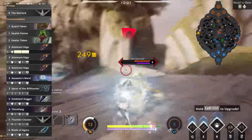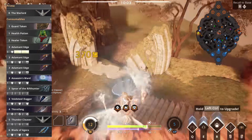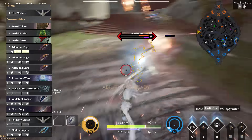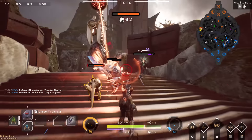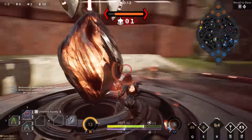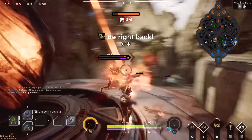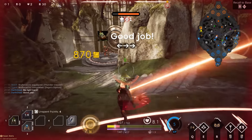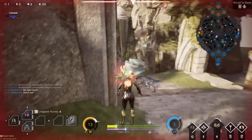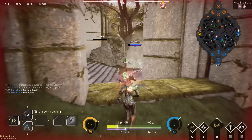I won't go over the offlane build order here — that is on agora.gg — but if you have any questions, leave them in the comments below. As a melee carry, you need to approach engagements differently to how you would as a ranged carry. You have to be within close range to deal damage with your autos, and with this build you will crit for 700, and your abilities will do an insane amount of damage as well.